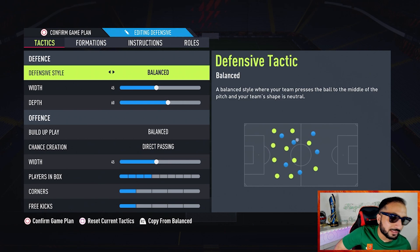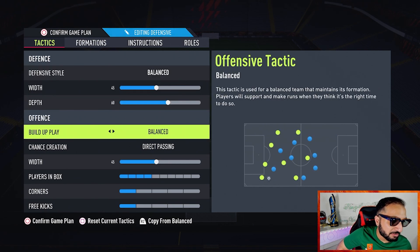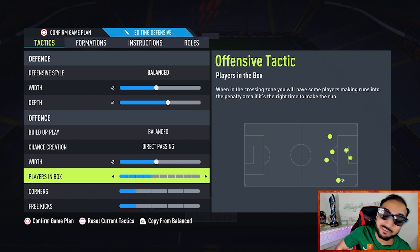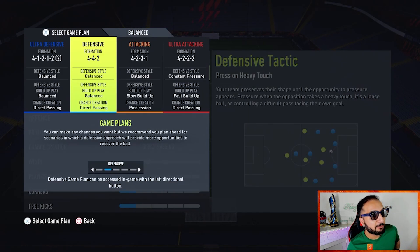For the 4-4-2 tactics: defensive style is balanced, width is 45, depth is 60. Build-up play is balanced, chance creation is direct passing, width is 45, players in the box is at four, corners and free kicks are on one. This is the formation I use to start a game — I do not play it for the full game, so hang on for the next formation.